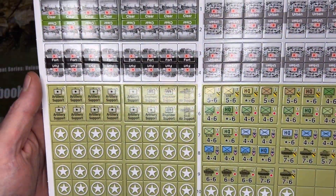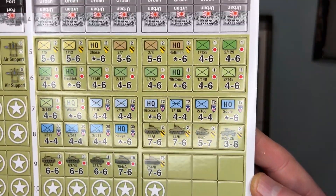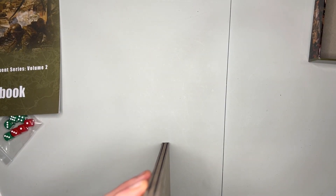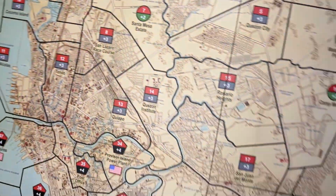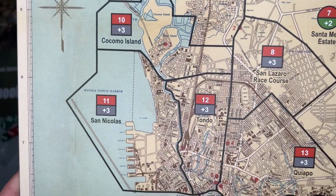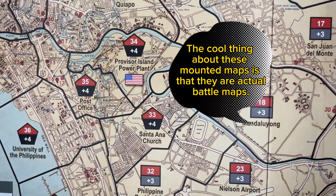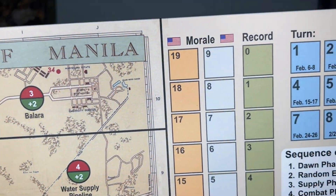Here are our counters. And here is our mounted board. We'll start at the top left and scroll down. Here's the attack and defense value track.